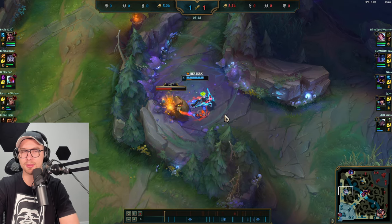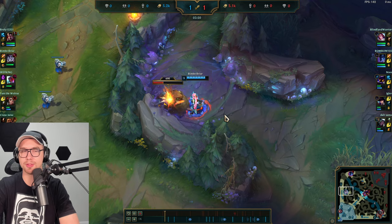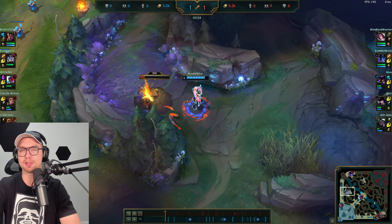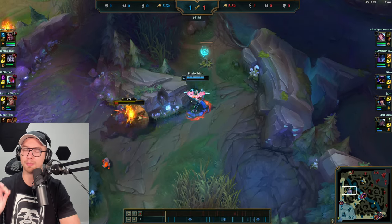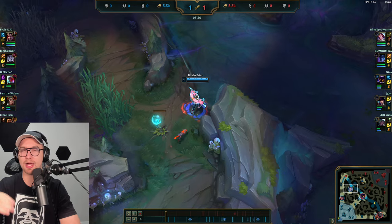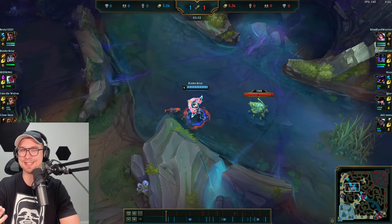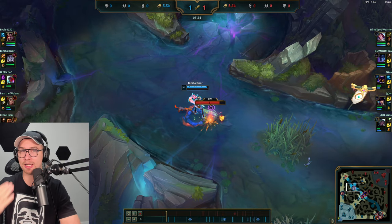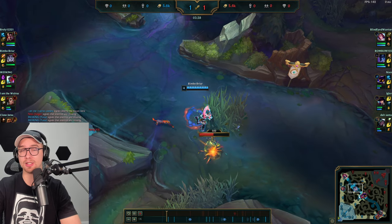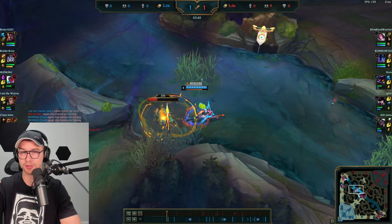Going ahead and taking Gromp, using W right away and saving smite for Scuttle Crab — very important. Briar wins early game fights very aggressively, so you want to contest Scuttle against basically any matchup and save your smite so you can win those fights easily.